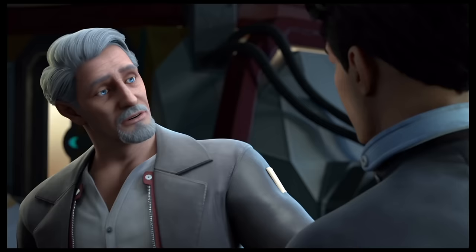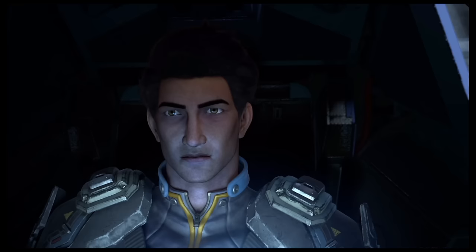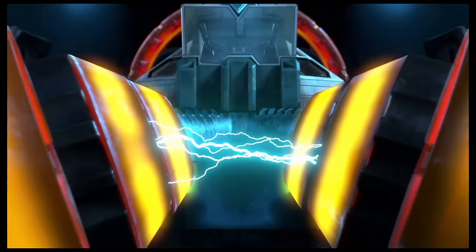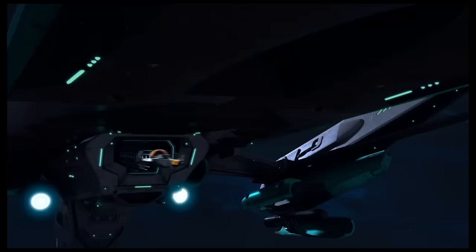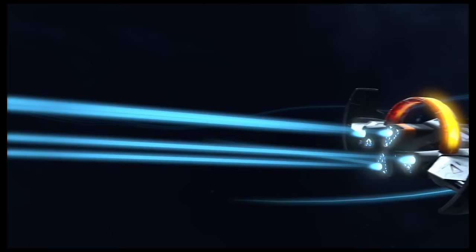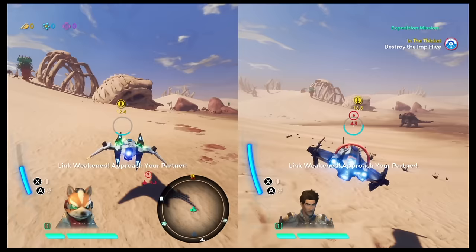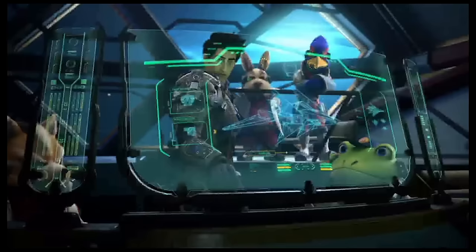Starlink is an action-packed space adventure game where players control pilots who battle evil forces. The game has a unique feature where players can physically attach starship parts onto their controller, which appears in the game as the player's ship. Each part has different abilities and can be mixed and matched to create the perfect ship for any mission. What makes the Switch version stand out is an exclusive Star Fox story — so far this is the closest thing to a Star Fox game on Switch, and even though it's not technically a Star Fox game, it's still one of the best Star Fox experiences.